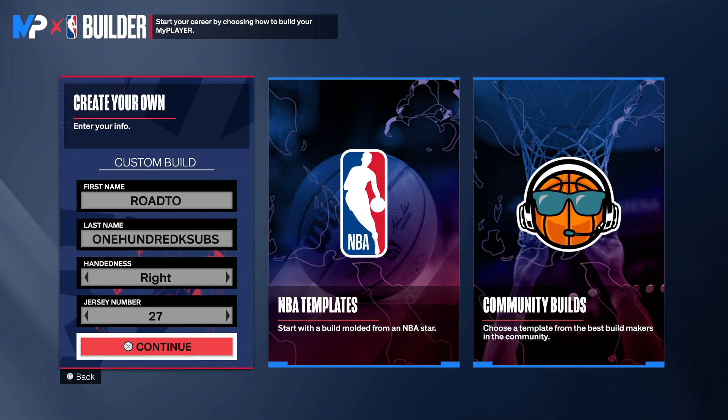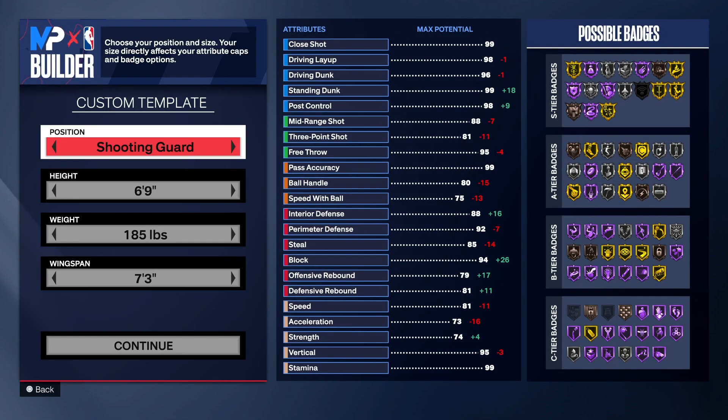With this build we have the infamous three-level threat, but this build right here is a little bit different. We do get Hall of Fame Slithery on this build, Gold Posterizer, Elite Contact Dunks — you can shoot the lights out and you can play some defense. So make sure you guys watch the video to the end so I can show you how I created this masterpiece. Choose the hand of your choice and the jersey number of your choice, let's get it.